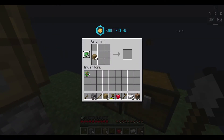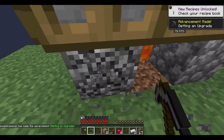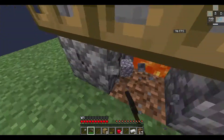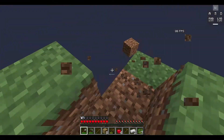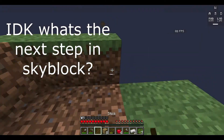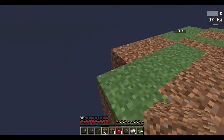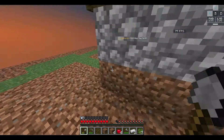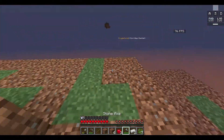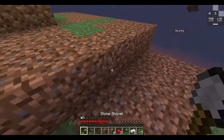Let's make a stone pickaxe because our wooden one is about to die. And we got a stone pickaxe. I'm going to extend the island all the way around, like three times. The mobs can't spawn over here right now because mobs can only spawn a certain number of blocks away from you. But once we extend the island and make it bigger, the mobs will start spawning.